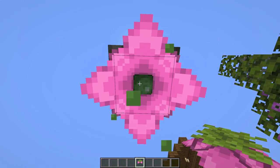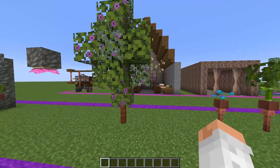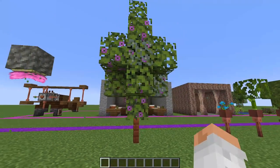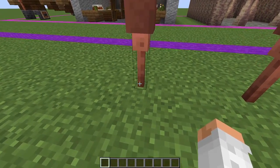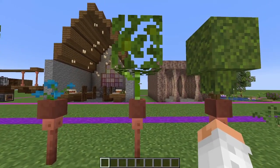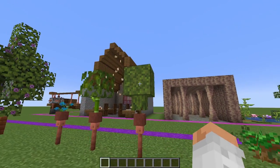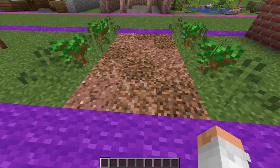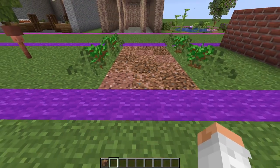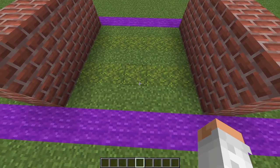I made a very nice tree using the flowering azalea leaves and regular azalea leaves, with a couple of glow lichen for variation, put on top of an acacia fence because the orange complements the pink very well. This is kind of a three-in-one: a flower pot looks very nice on top of a lightning rod and connects really nicely. You can put a regular flower in it, a bamboo piece with a leaf on top, or a regular azalea with a moss block on top — that looks like a hedge. We also have a nice dirt bed using rooted dirt, which pairs well with granite for a natural path mixing coarse dirt, rooted dirt, and granite.